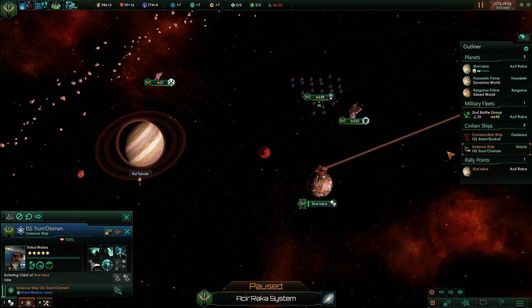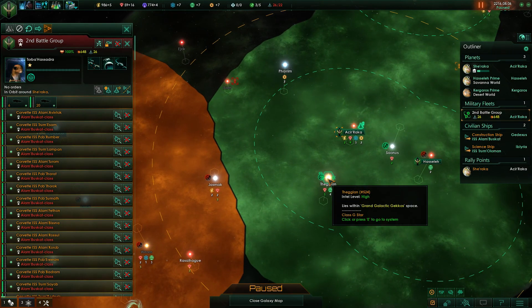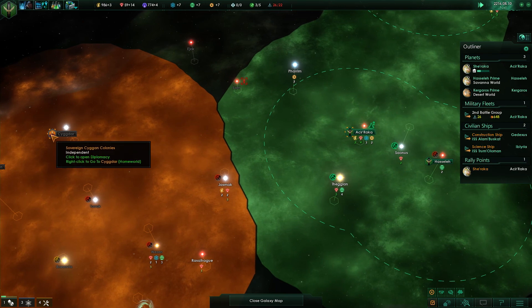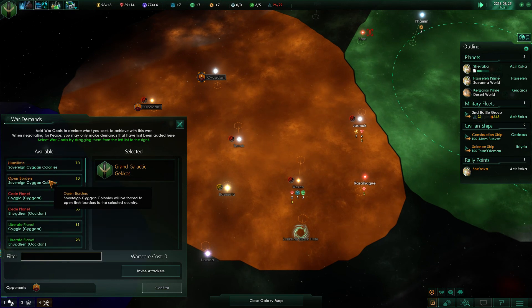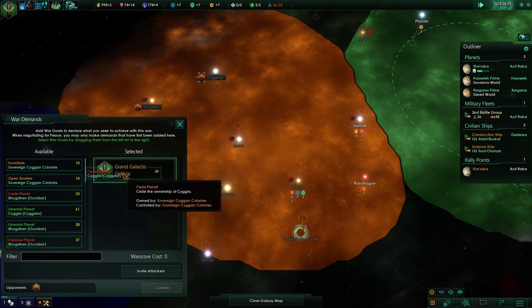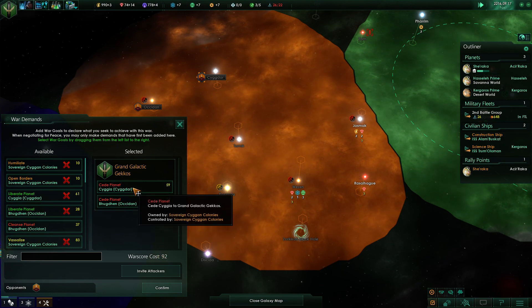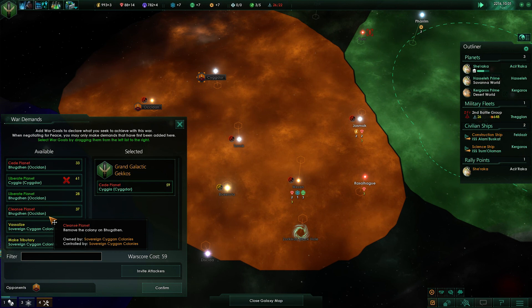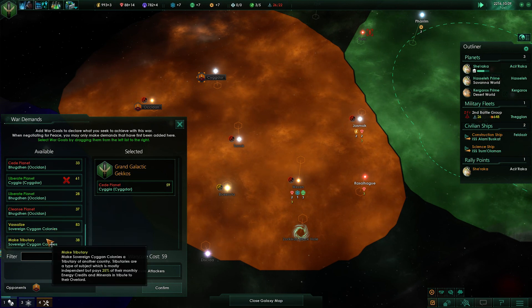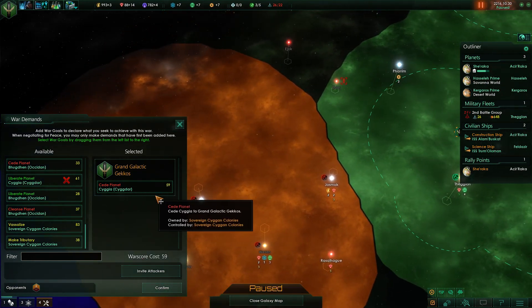Let's send our ships here for safety and move our fleet a little bit closer, then go ahead and declare war. The goal is to seize everything they have — war score cost of 92, which may be too difficult. A war score of 59 seems a lot better. I could make them a tributary or vassalize them, but vassalizing is going to cost a lot as well, so let's focus on just taking a single planet from them.